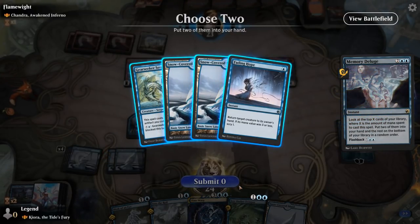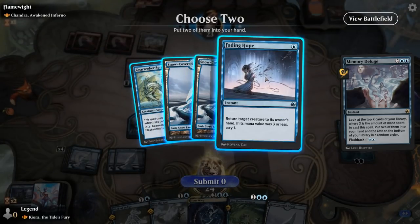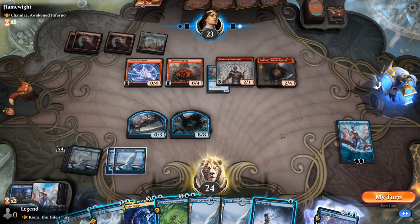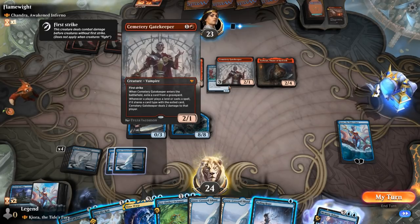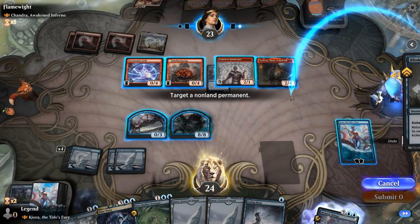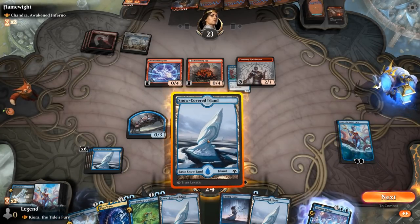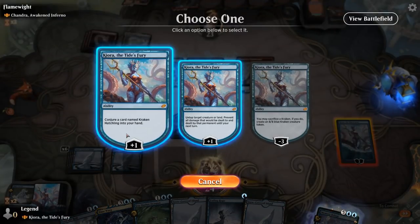Gearseeker — Fading Hope is better here since we don't have any artifacts in play to discount Gearseeker. We play an island. We could Fading Hope the Gatekeeper now, or cast one of these unkicked on Torbran to use up our mana. Now is probably a good time for Time Warp.